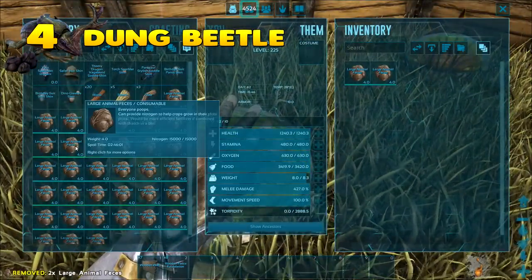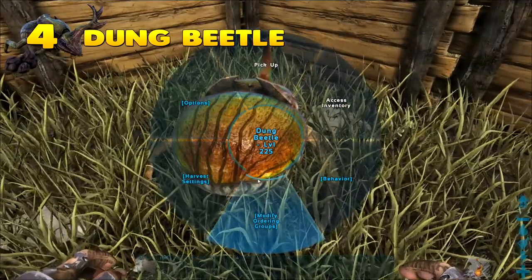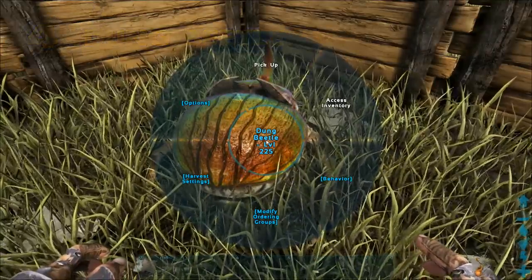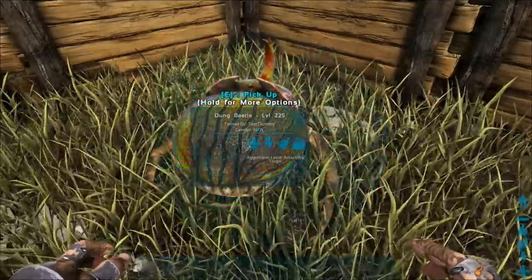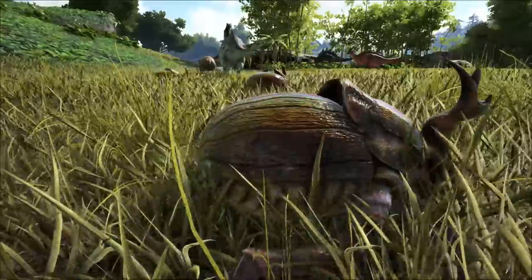Moving on to number four: the dung beetle. The dung beetle is a very effective dino in all farming and agricultural aspects. Once you've tamed this creature — which is very simple and easy to do — you can load its inventory with feces, which it will then convert into fertilizer and oil once set to wander. The amazing thing about the dung beetle is that it makes almost pointless feces become a huge part of your agricultural ARK life.